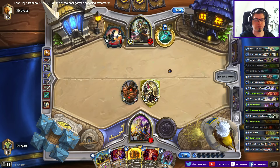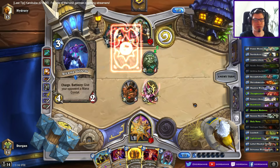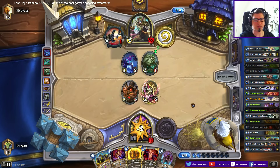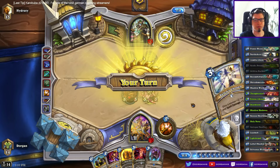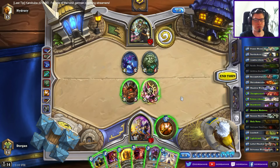Without the Healbot I would be at 10 the whole time. But now I have a few Taunts to protect me. I think second Holy Nova is alright here. No need to use Shadow Madness. It's almost out of steam, although I would like to get a heal every turn plus Holy Nova because this doesn't do anything about my health right now.